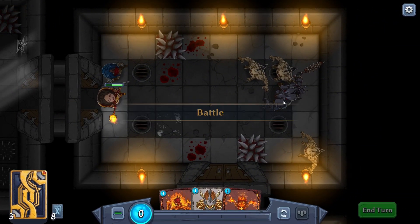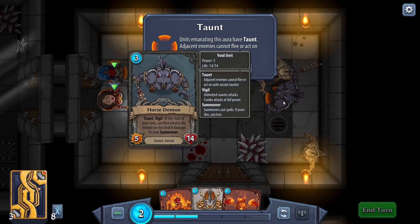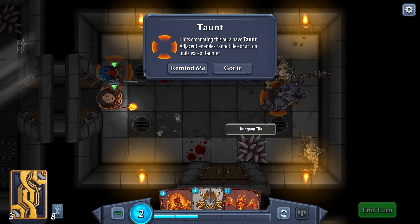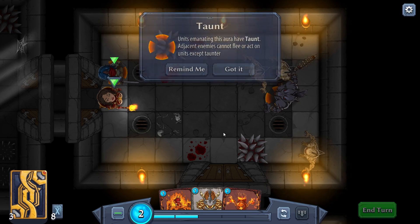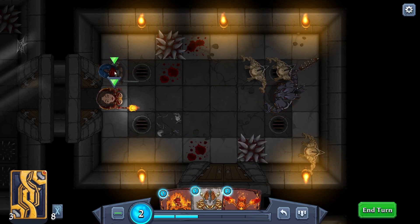Whoa - this is an elite battle! The horse demon. Units emanating this aura have taunt - adjacent enemies cannot flee or act on units except the taunter. What are the options here? Let's give this one some armor - how much damage do these guys have?